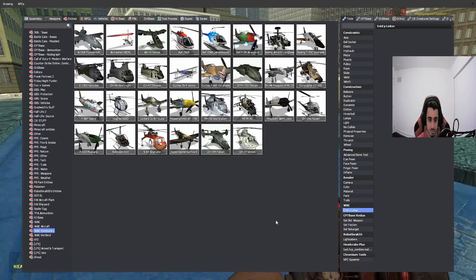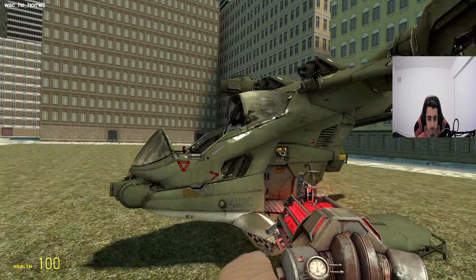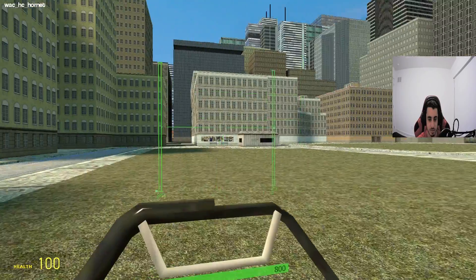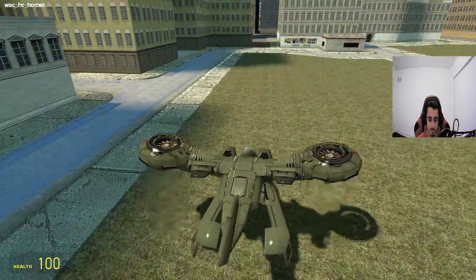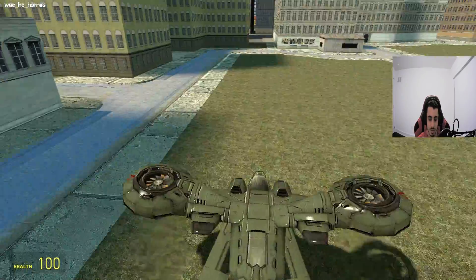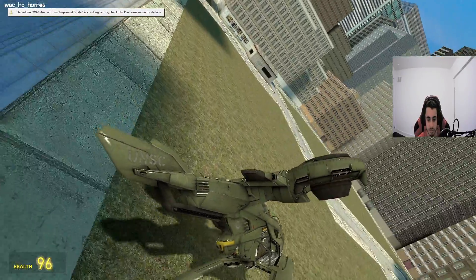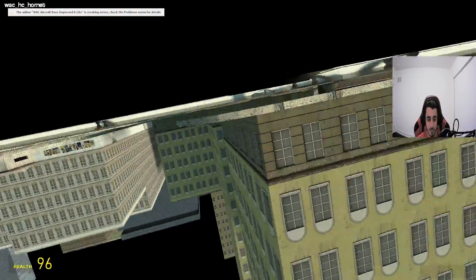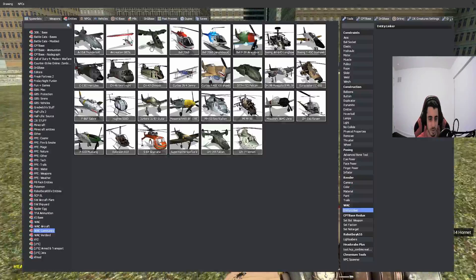I was actually surprised it didn't deploy immediately. For the next one, let's try the Hornet — it's like a hybrid between a helicopter and a jet. Some of these I think are from different games, although I'm not quite sure where they're from. Helicopters are kind of harder to control, but they're definitely more stable. Right when I said more stable, it completely falls over upside down. Let's try that again.